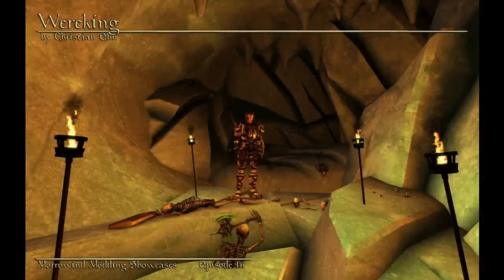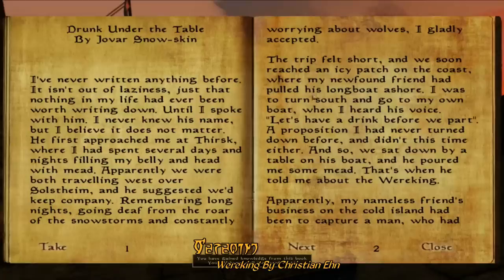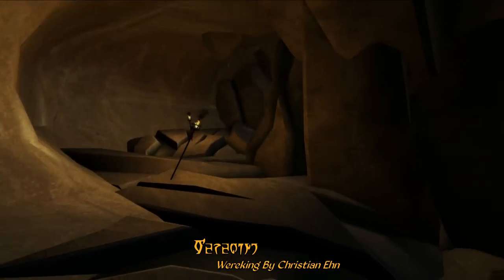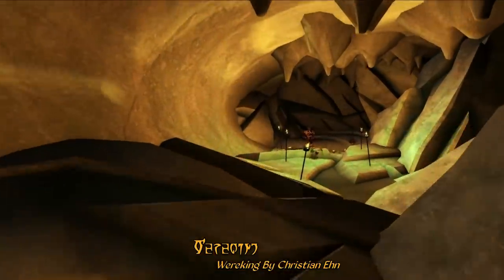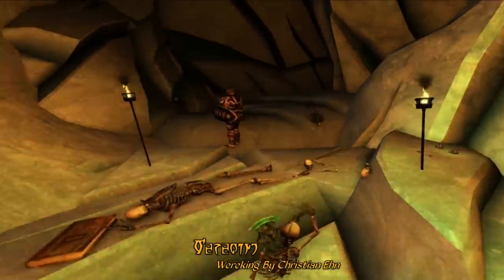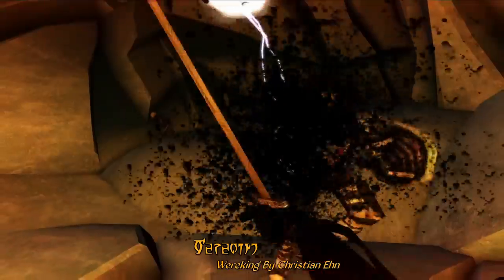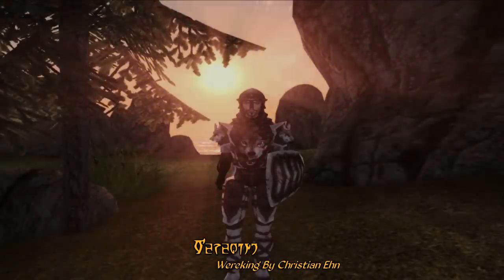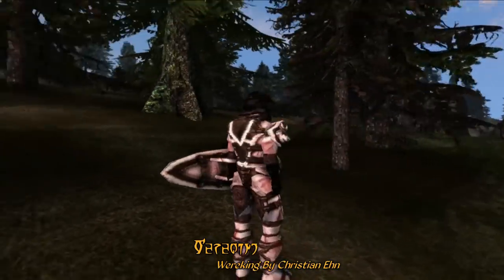For our items mod of the week this week, we're taking a look at Wereking, by Christian Ian. With this mod you'll find a new story set on Solstheim, conveniently found at Fort Frostmoth, that tells the tale of a man known only as the Wereking. Using the book for directions, you may stumble upon the Wereking for yourself out in the wilderness. But he's a powerful opponent and won't go down easily. Should you defeat him, you'll get his rather fearsome Wereking armor for yourself, so you can fight as ferociously as a wolf and look the part.